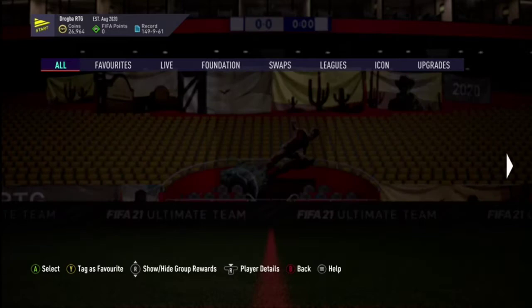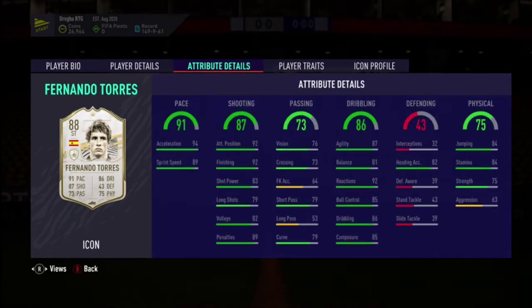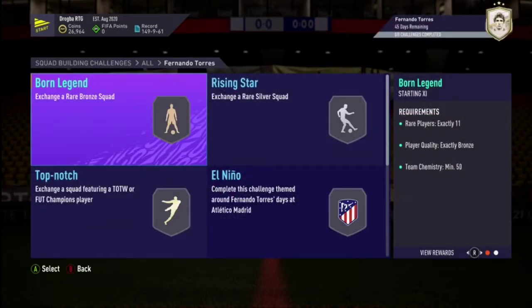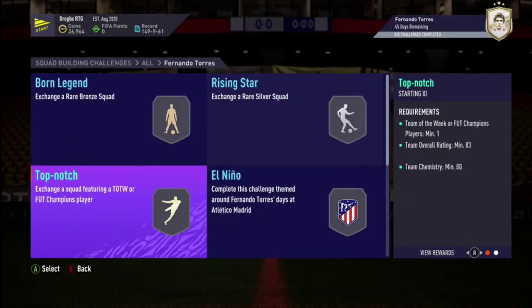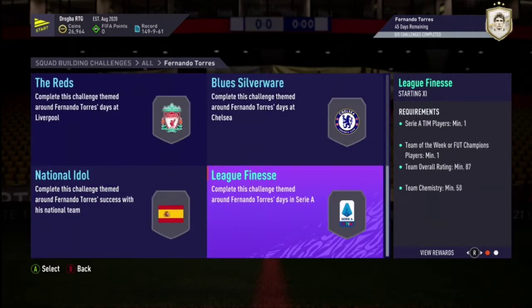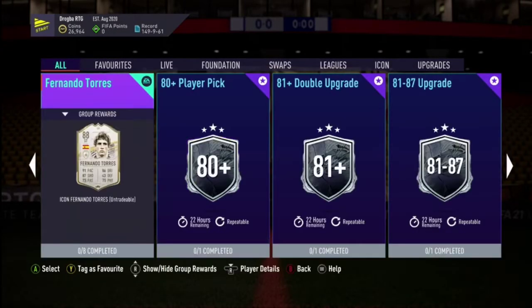Next up we have one of the more popular icons recently added - Fernando Torres. He's four star, four star. He's got really good pace, really good shooting, and really good dribbling with decent physicality stats as well. He looks like a very good striker to play with. He costs you a bronze squad, a silver squad, then 83, 84, 85, 86, and 87-rated squads.